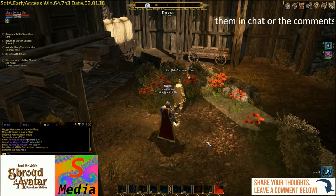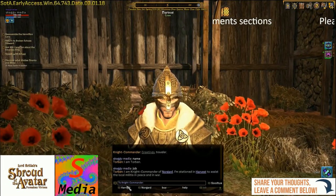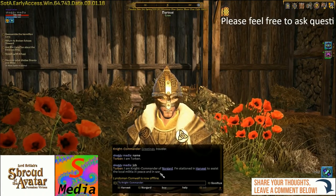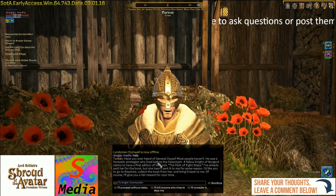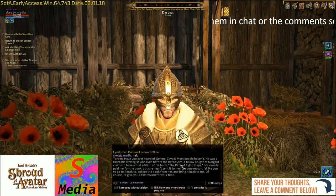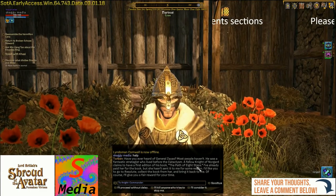Let's head up here and talk to the garrison leader. There is the Knight Commander. We'll be polite and ask him his name — his name is Torven. His job: 'I am Knight Commander of Norgrad, stationed here in Harvest to assist the local militia in peace and in war.' Let's see if he wants any help. 'Have you ever heard of General Zaius? Of course most people haven't — he was a fantastic strategist who lived before the cataclysm.'